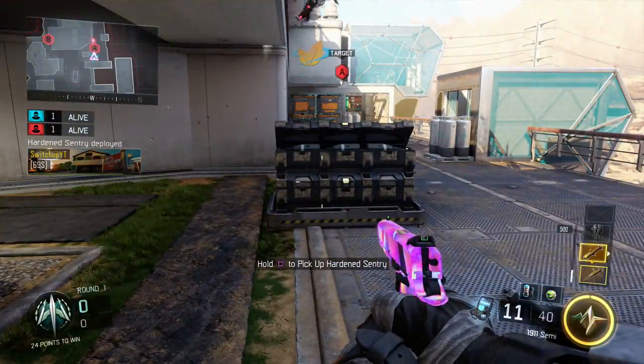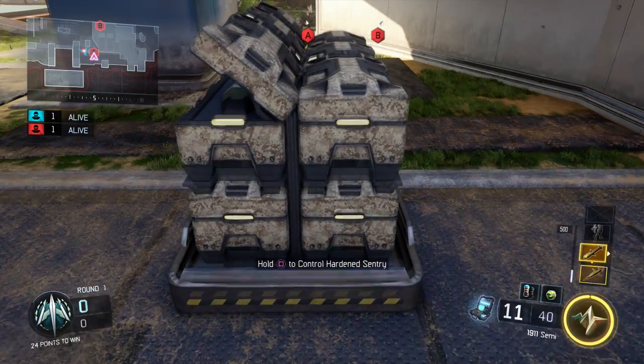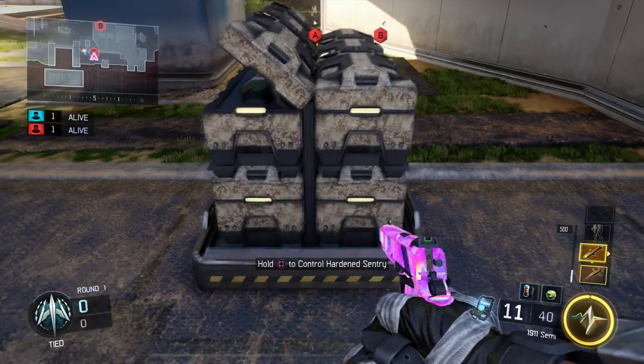Put the sentry gun down somewhere it's not going to really kill anybody — it can, but it doesn't really matter. Then you want somebody to go over and hit it about 10 or 11 times. We were doing 10 just to be safe so it didn't get destroyed, but 11 times is the right amount — just to where it's only one hit away from being destroyed.